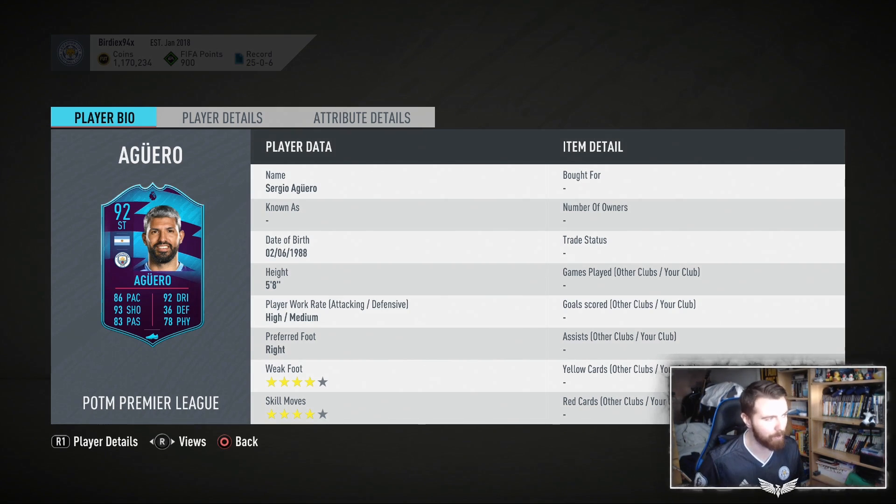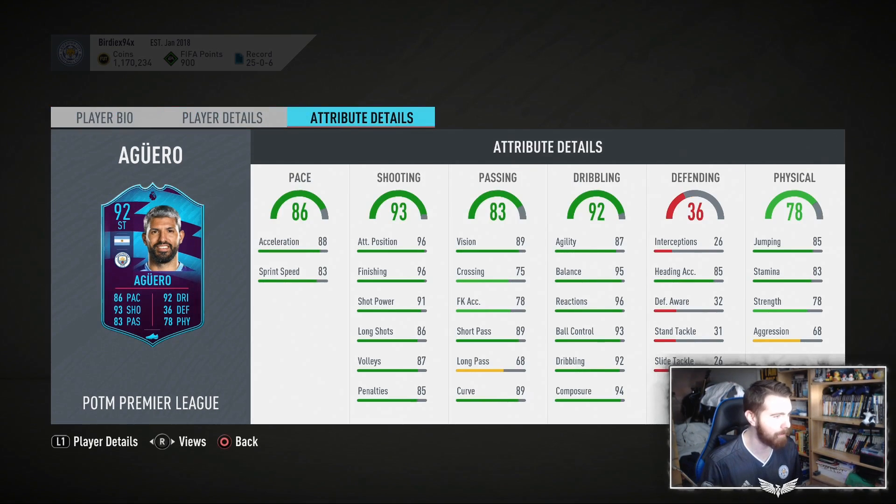Four more passing, two more dribbling, one more defending, four less physical. But he has 83 Stamina on this card, so it's really not that much of a problem. The one thing is the pace, but he has now got up to the point with this special card that the pace really isn't much of a problem. The one thing that has to be said with this Player of the Month is it's only one above his latest special card, which is his Record Breaker — a normal performance-based Team of the Week card. So if he gets one more inform, this card is irrelevant.